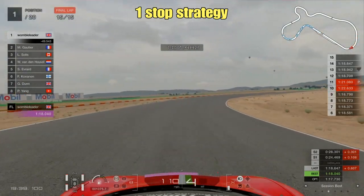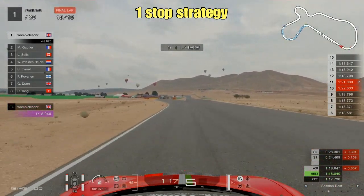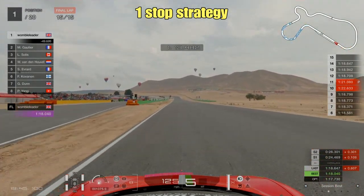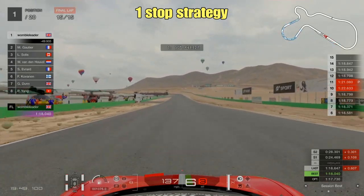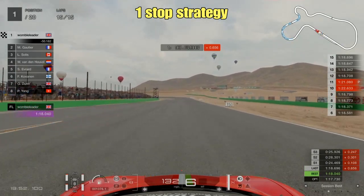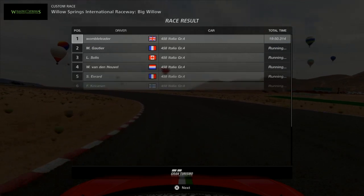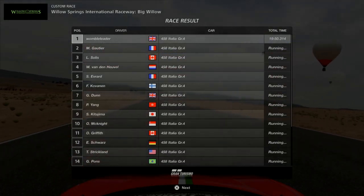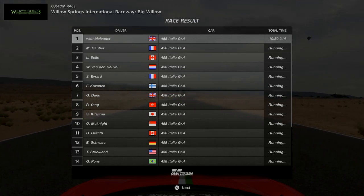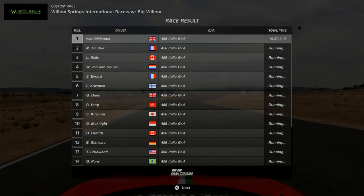Coming into the last corner, always be very careful - if you end up off the track there it takes a lifetime to get back on. We cross the line to finish the 15 laps, and the finishing time is 19 minutes 58.314. So that is the benchmark so far. Let's move on and see if another strategy is any quicker.